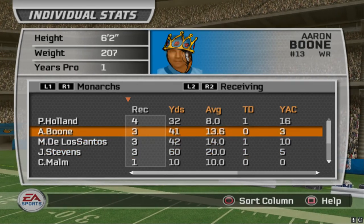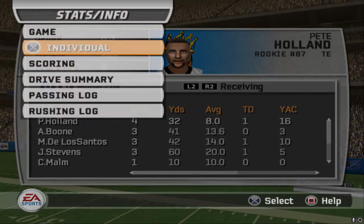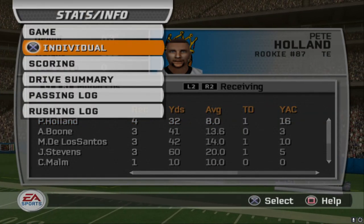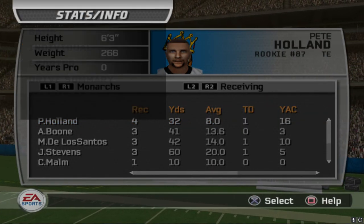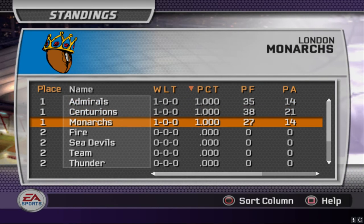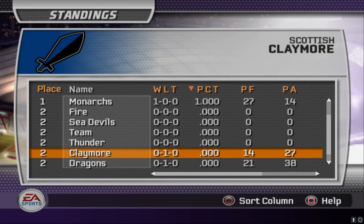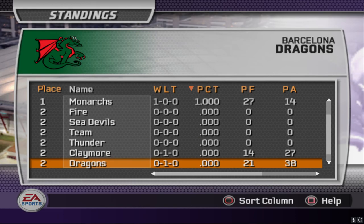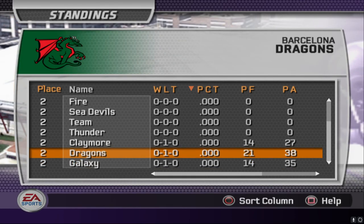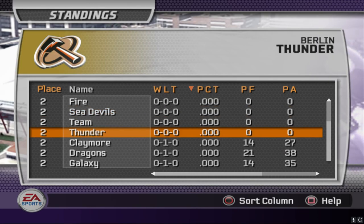Very impressive win by the Monarchs — what a great game. We're going to take it to the standings. Three undefeated teams: Amsterdam, Cologne, and London all winning their games. At the bottom: Barcelona, Scotland, and Frankfurt. We got one more game left — I believe that is the Sea Devils and the Thunder. We'll see you guys for that one. Take care and have a great day.